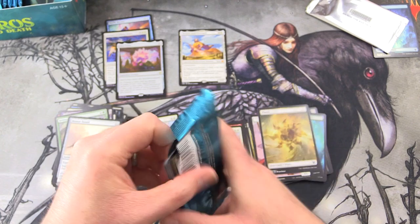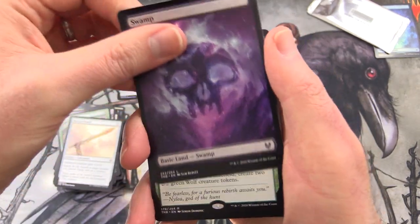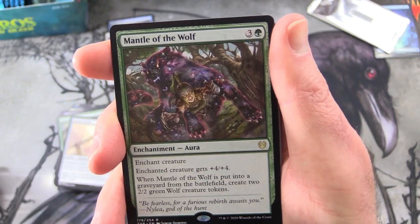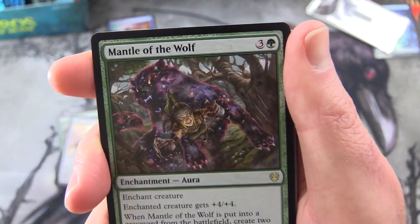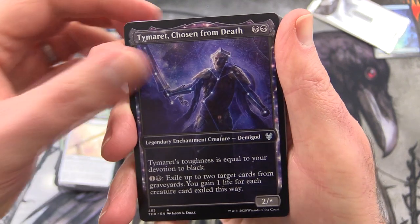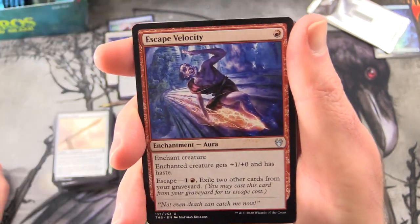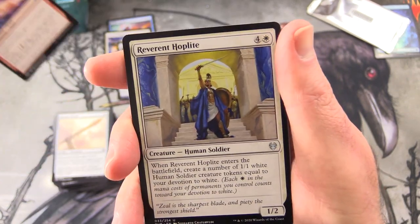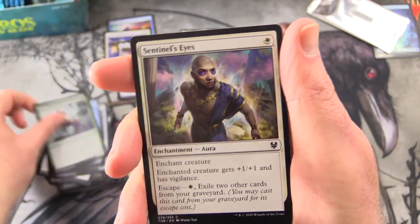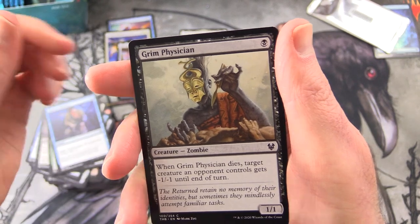Last pack! I think we've done fairly well, although most of the crazy pulls were near the beginning. We got an Emptied Arena token, a Swamp, and the rare is Mantle of the Wolf — Enchantment Aura for 4, Enchant Creature, gives +4/+4, and when it's put into a graveyard from the battlefield, create 2/2 green Wolf creature tokens. And a Showcase Timeret, Chosen from Death — that's a pretty tasty one, I think that was in one of the Planeswalker decks. Uncommons: Escape Velocity, Reverent Hoplite. Commons: Irreverent Revelers, Thaumaturge's Familiar, Omen of the Sea, Nylea's Huntmaster, Sentinel's Eyes, Nyxborn Seaguard, Scavenging Harpy, Nexus Wardens, Chain to Memory, and Grim Physician.